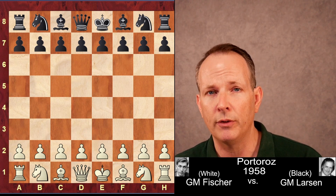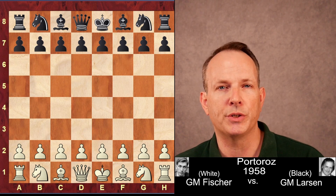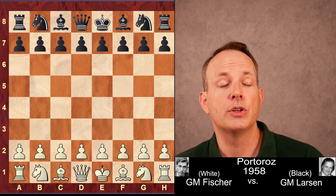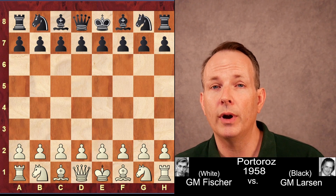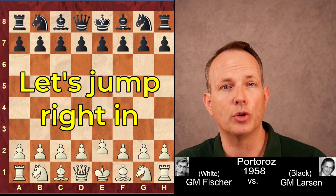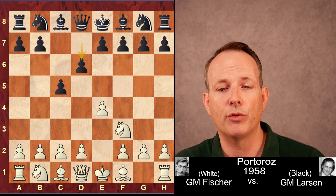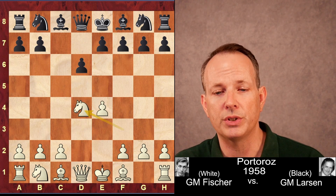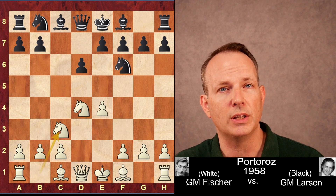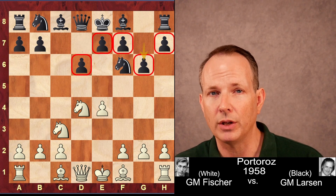This is a game played between Fischer and Bent Larsen. Fischer has white, Bent Larsen has black. It is a Dragon Sicilian, so you know it's going to be double-edged and sharp. Let's jump right in. Fischer begins with E4, Bent Larsen with C5 — the Sicilian defense. Knight F3, D6, D4, CD4, Knight D4, Knight F6, Knight C3, and G6 — the key move in the Dragon Sicilian.